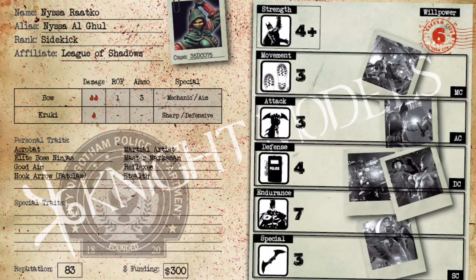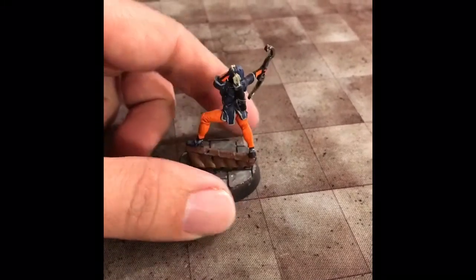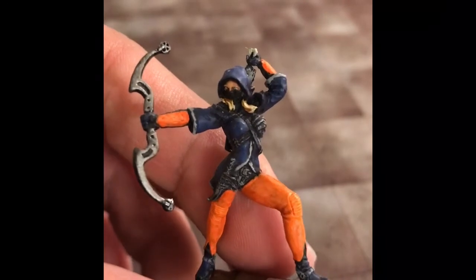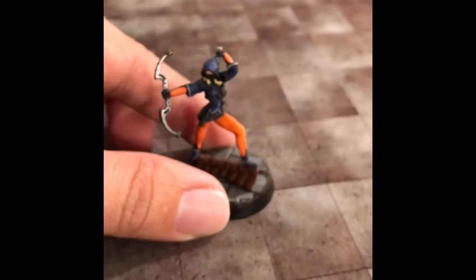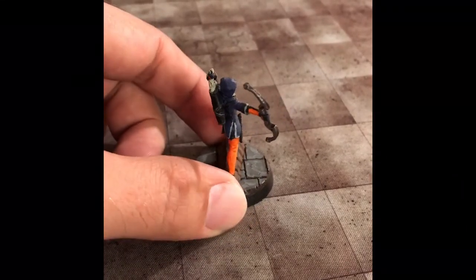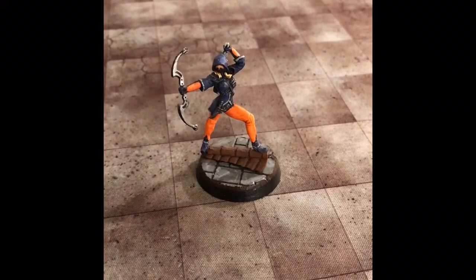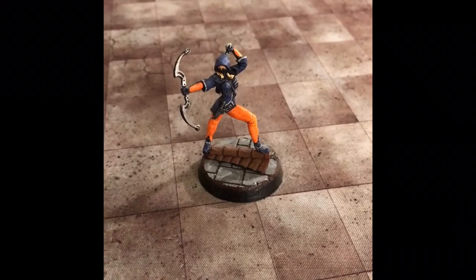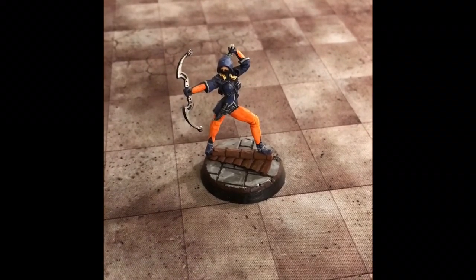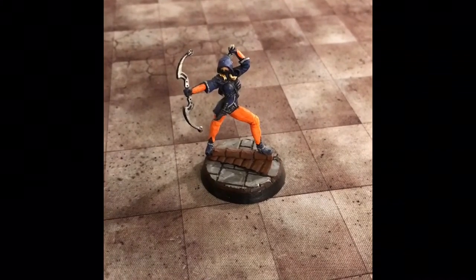My Nyssa model is painted in a blue and orange scheme to match Deathstroke, since I love running ninjas with Deathstroke and Nyssa. Because she's so defensive, hard to kill, and mobile, she can actually be the crew boss when running with Deathstroke. I also painted my ninjas with orange highlights to match. Deathstroke and his family are some of my favorite comic book characters. Let me know how you guys play this character — and remember, Cause Bad Guys!